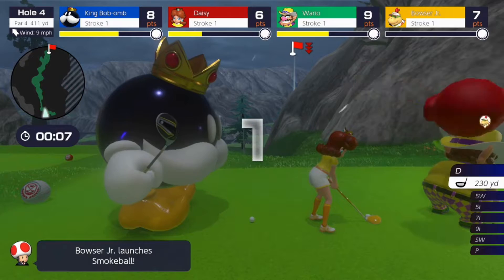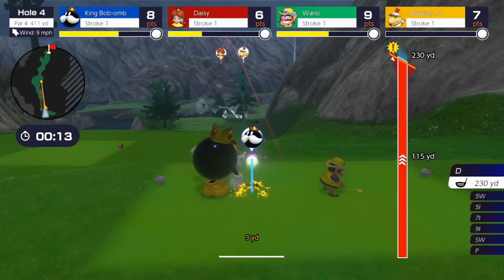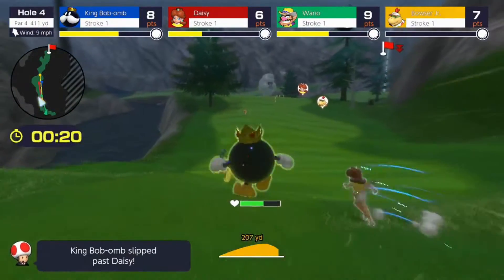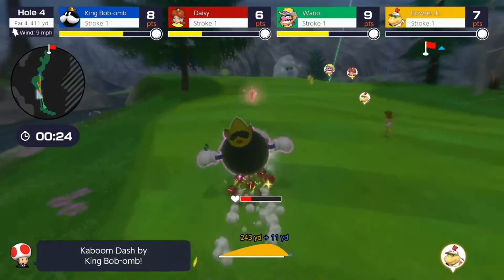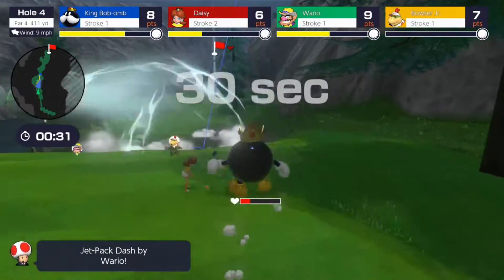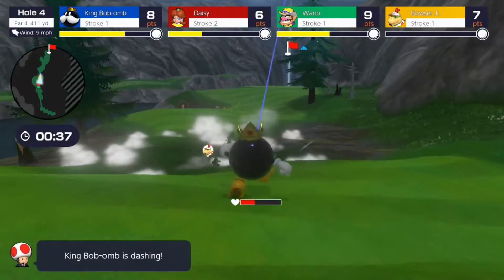The courses in Mario Golf Super Rush are pretty solid overall, but I have one problem with them — there's only six. Mario Golf 64 and Toadstool Tour also had six base courses, but those games are two decades old, and Mario Golf World Tour on the 3DS had ten courses at launch, so Super Rush has no excuse to only have six. I don't know why Nintendo always has a problem with content in Mario spin-offs on the Switch, since Super Mario Party only had four boards, and it's really disappointing.